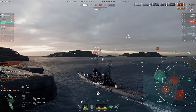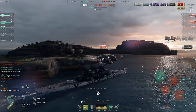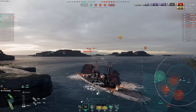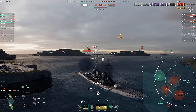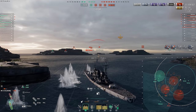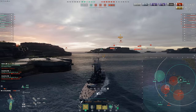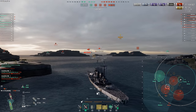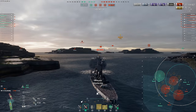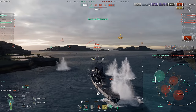In this case, getting ourselves basically into one-shot range. Unfortunately, we only got one citadel into the Stalingrad at that angle. Stalingrad showing us that with enough angle, those shells are going to hit when he's around 30 degrees — decent 8k hit, but no citadels. We aren't actually going to live this. This Stalingrad is left on 1,000 HP, and my teammates just decide to shoot the Napoli instead, so we are going to go down. We trade him though, which is very nice.